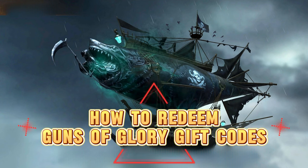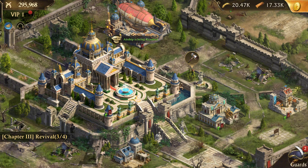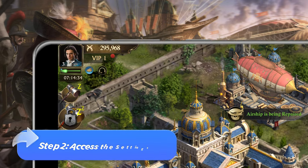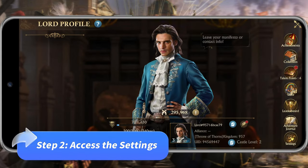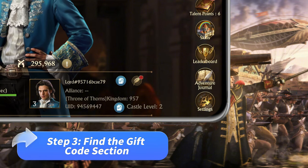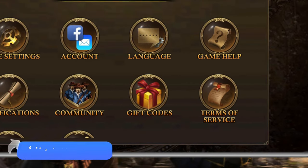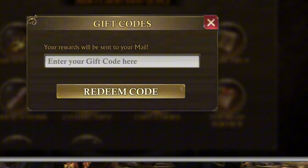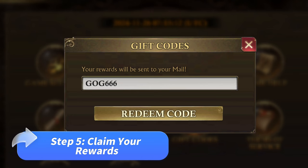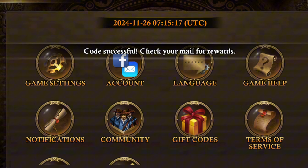How to redeem Guns of Glory gift codes. New to redeeming codes? No problem. Here's a simple guide. Step 1: Go to your profile — click your profile icon in the upper left corner. Step 2: Access the settings — tap on the settings icon usually found in the main menu. Step 3: Find the gift code section — look for a tab or button labeled gift codes. Step 4: Enter the code — type in one of the gift codes listed above and confirm your entry. Step 5: Claim your rewards — after successfully entering the code, check your inventory for new items or resources.